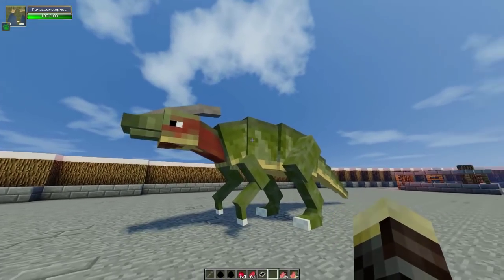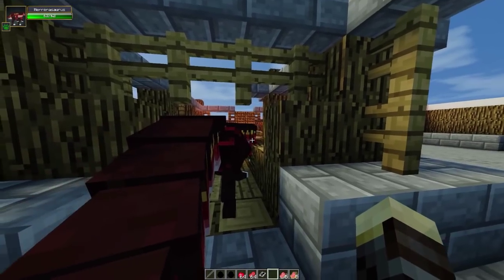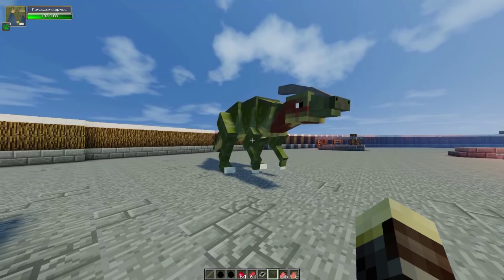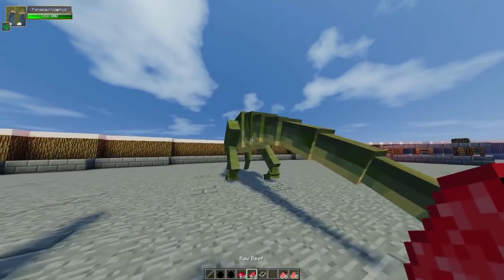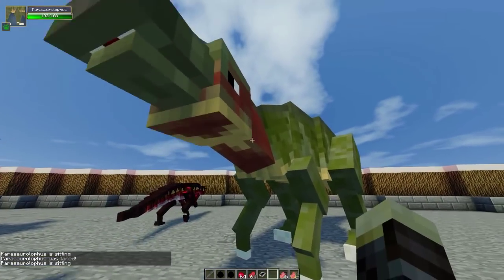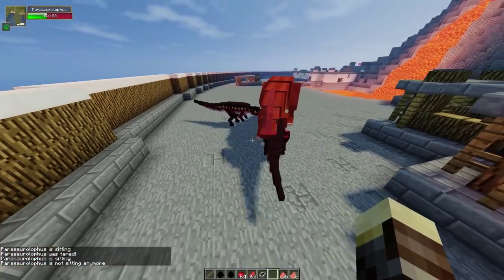Alright guys, so here we have one massive Parasaurolophus versus two Herrerasaurs. They have about 60 health each and basically triple the attack of the Parasaurolophus. Let's see who wins this battle — I'm pretty sure the Herrerasaurs are gonna win, but let's see anyway. Let's feed the Para some apples, make him stand up, and punch these guys to get the fight going. Come on, fight him — 2v1!